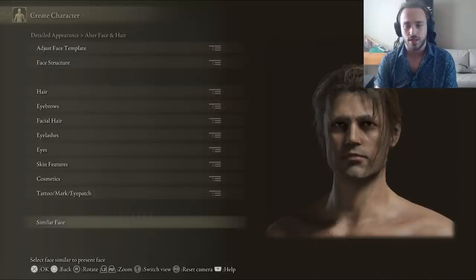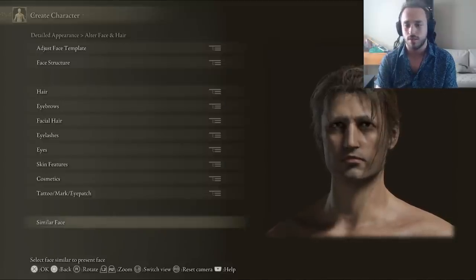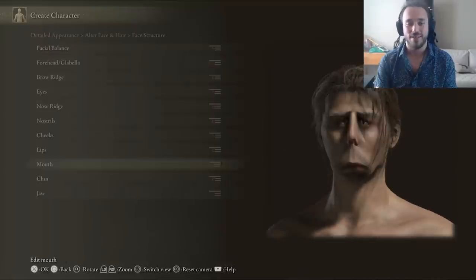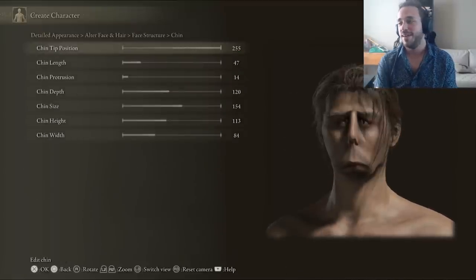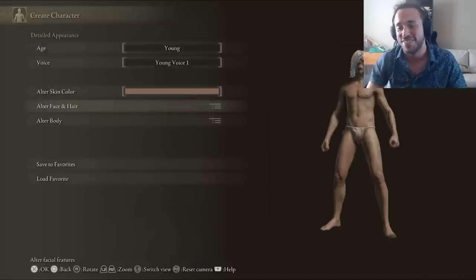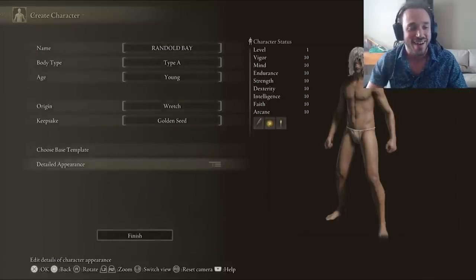With the character creation process, I tried to use the similar face function to create a randomized monster, but it kept randomizing itself back to normal. So instead, I rolled a die for the hairstyle, then cranked some stuff up and some stuff down, alternating between high and low. He looks like an NFT monkey. Nobody right-click my character — I will talk to a lawyer. We're starting as a wretch, putting us at 10 in every stat and total level 1.